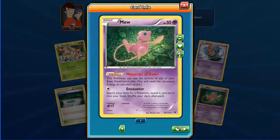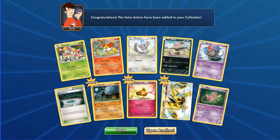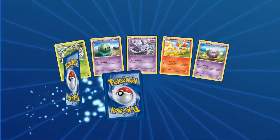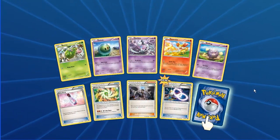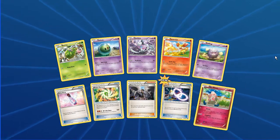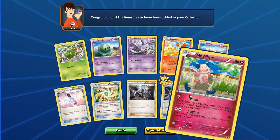As I said in the last video, Mew is not holo, but still an awesome card and awesome Pokemon. Next pack: Burmy, Solosis, Gothita, Fennekin, Koffing, Fairy Drop, Power Memory, Team Rocket's Handiwork, Alakazam Spirit Link. In the back we have Mr. Mime — regular rare.